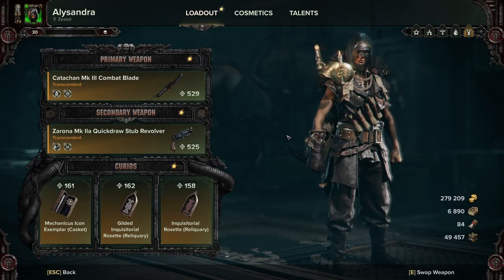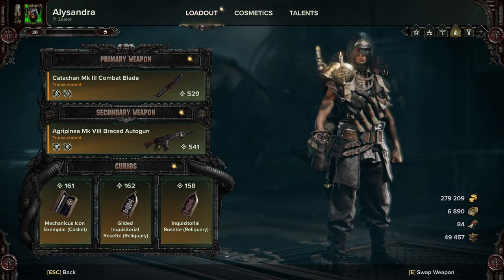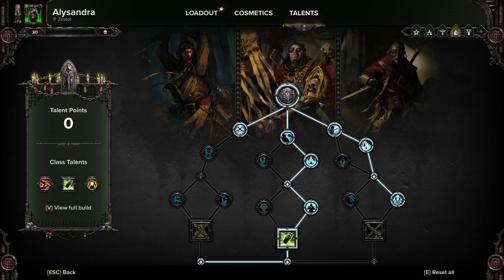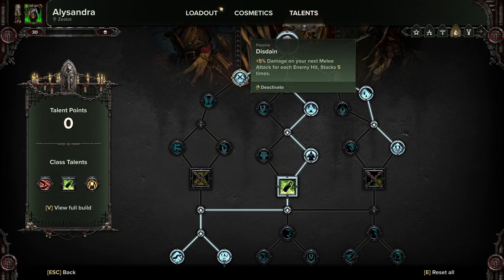I actually have two different builds for it. We'll start off with this one and I'll go through the talents first, then we'll look at the weapon setup and the curios. So far this is what we're using. Disdain: 5% damage on your next melee attack for each enemy hit, stacks five times. Just a really nice damage boost.